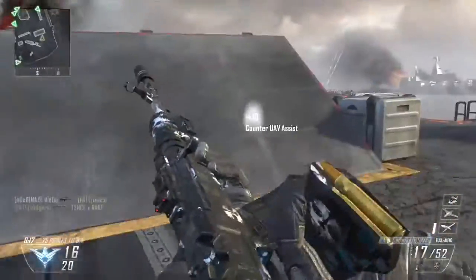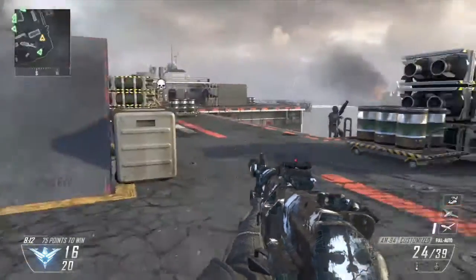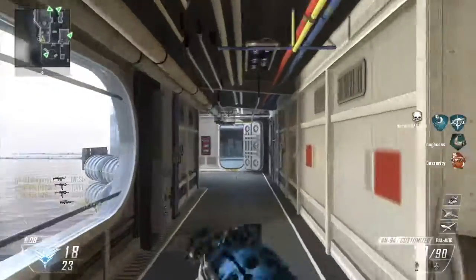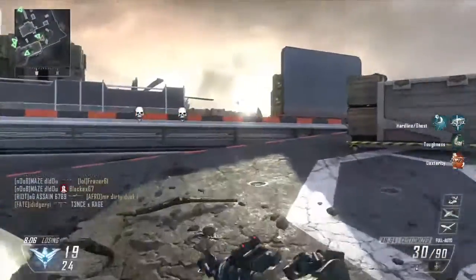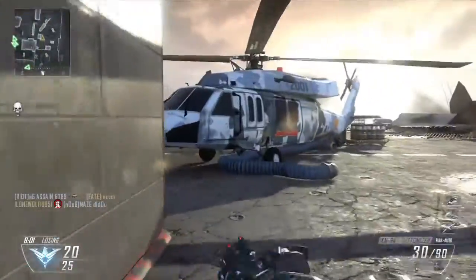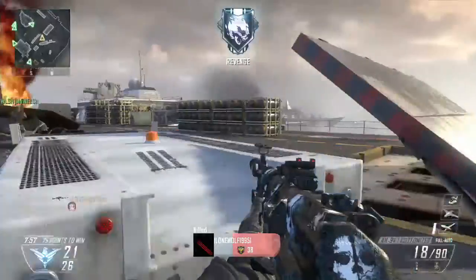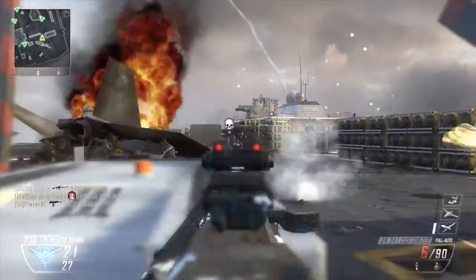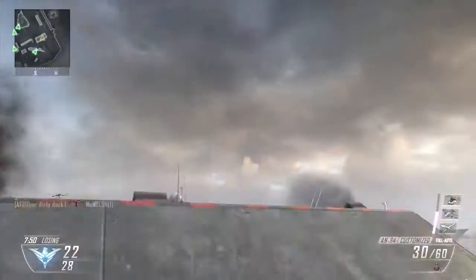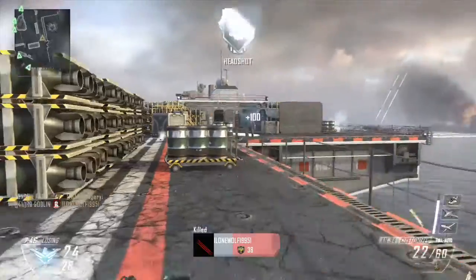As you can see here, I'm rolling with the AN94. I have the suppressor on, I have Ghost, and I think I have Hardline. The scorestreaks are UAV, Counter UAV, and the Stealth Chopper. The reason I've gone for the silencer and the UAV and Counter UAV is because when you're doing bloodthirsties, the simplest way is just to be stealthy.